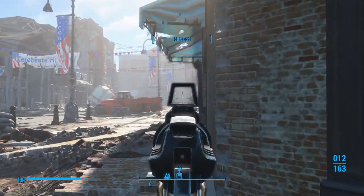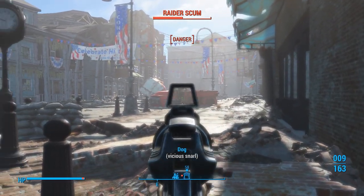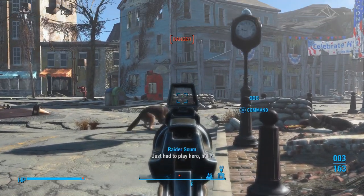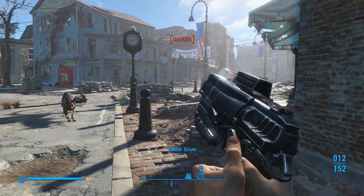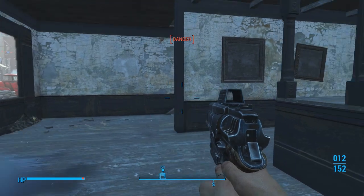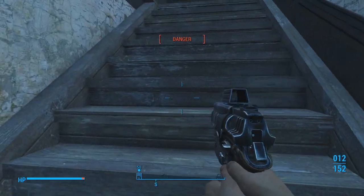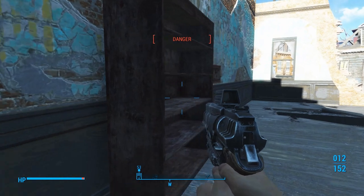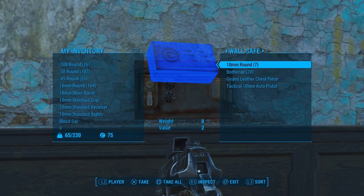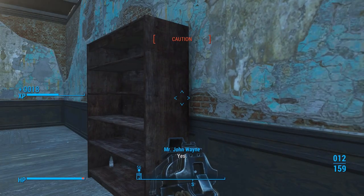So we need to go help Preston Garvey. But before we do, I want to loot a few things. He's quick. Let's go ahead and go in here first, and then we'll go help Preston. We're not going to go into the Museum of Freedom right away either. Let's pick the lock on the safe. Nice. Got a chest piece too — put that on right away.